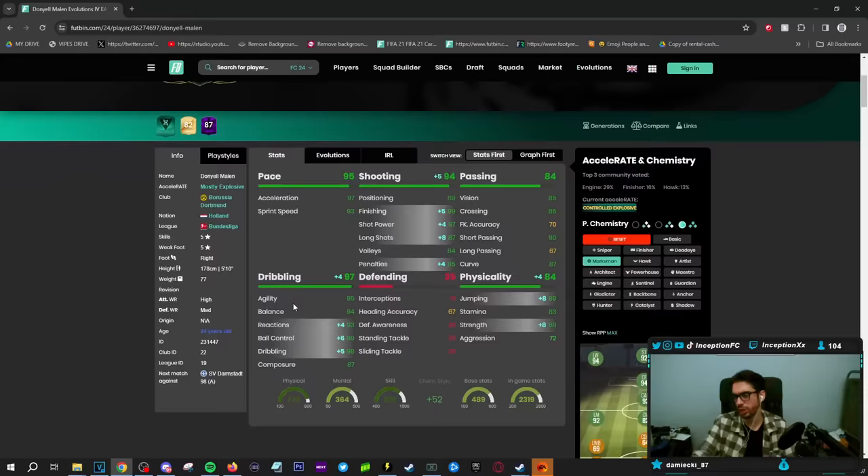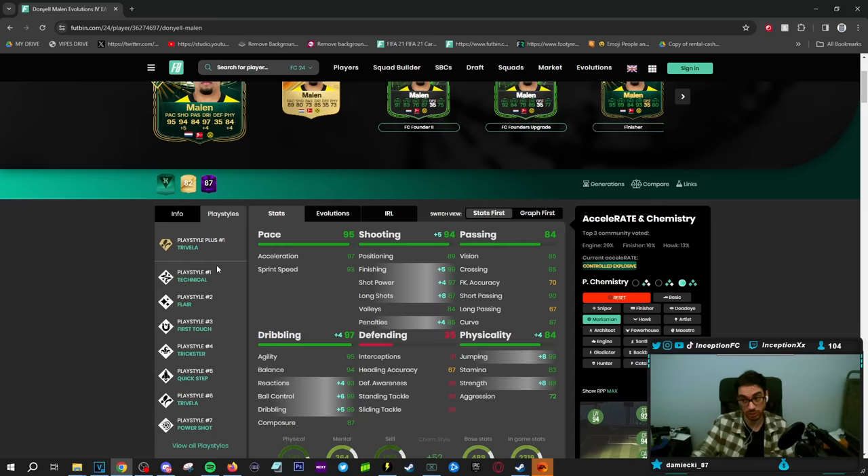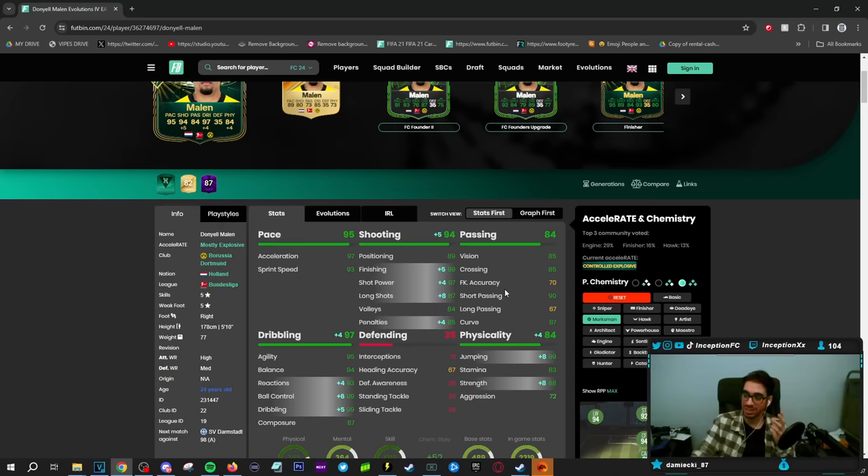With this card, regardless, the pace will be in a nice area. The key thing here is the play styles — he's got Trivella Plus, so we're going to try out some Trivellas with this card. Technical, Flare, First Touch, Trickster, Quick Step, Trivella, and Power Shots play styles. So he has a lot of cool stuff to work with there. Passing on the card is going to be in a good area. Dribbling will be interesting to experiment with because he's 5'10" with that unique body type. No defensive capabilities, and he does have a few physical stats depending on whether you give him the Marksman or the Hawk chemistry style.